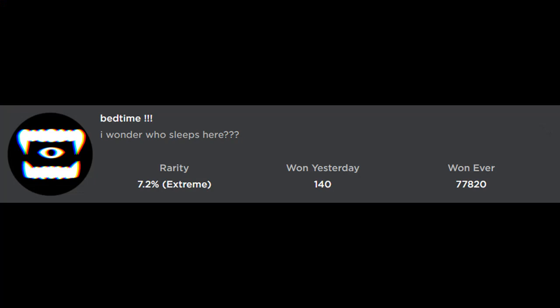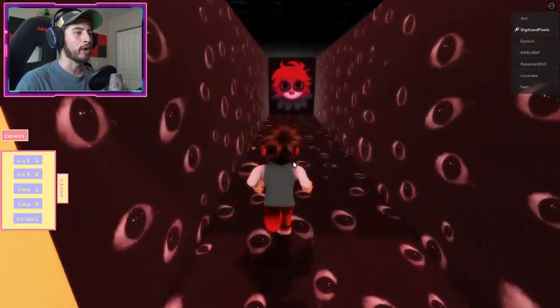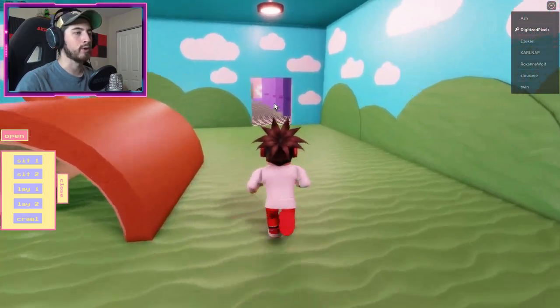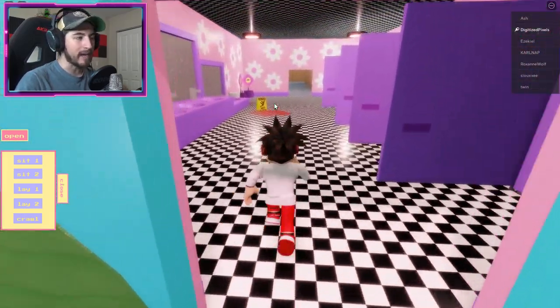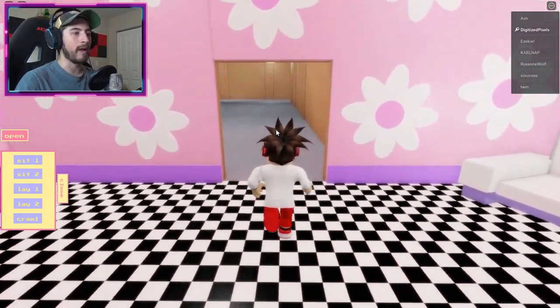Bedtime — I wonder who sleeps here. To get this one, coming back from spawn, head down this hallway with all the eyes and the creepy face. Go through it and you'll be in this room, then head into the makeup room as I like to call it. Careful — wet floor with blood.